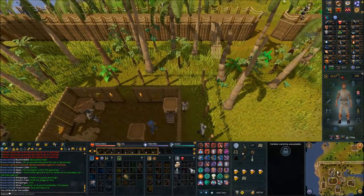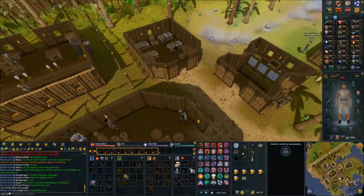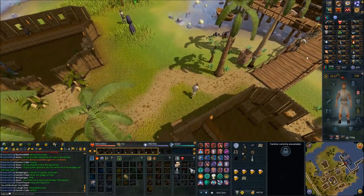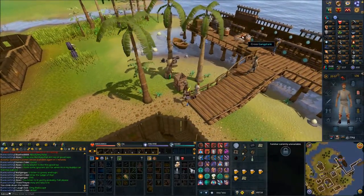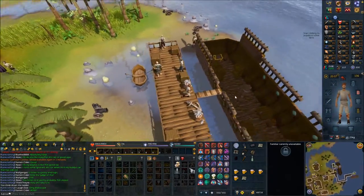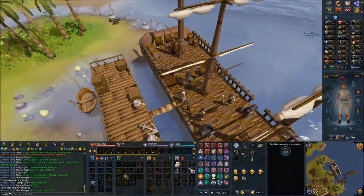You should be fine unless you picked up something incredibly heavy. Head south — and this is where the bank is, by the way. We're going to go back to Bill Teach on the boat. Once you're here, right-click Bill Teach and travel.